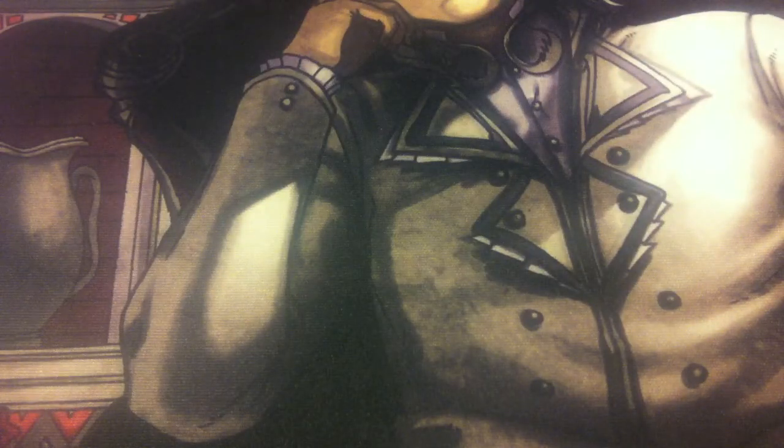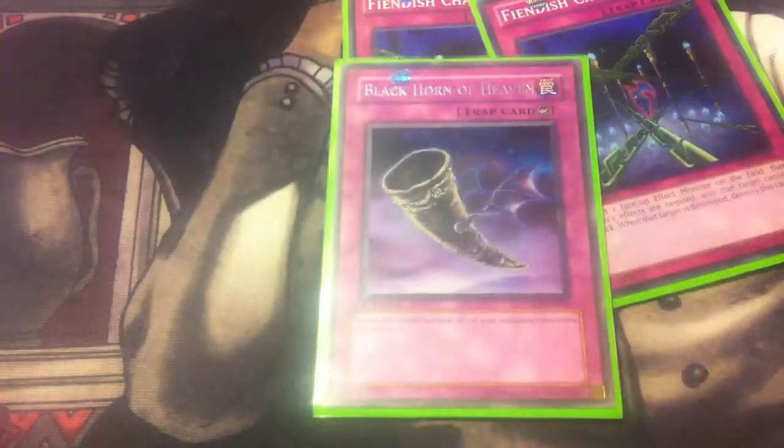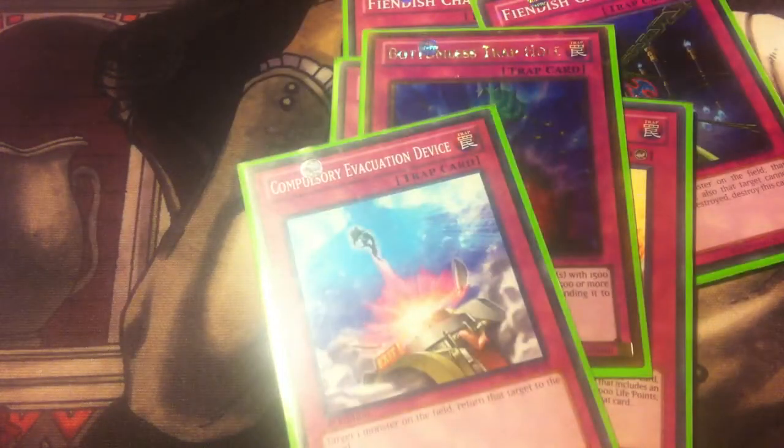Moving on to the main deck traps, I'm running three Imperial Tombs of Necro Valley — you can stop anything so long as there's a Gravekeeper monster and Necro Valley on the field when you activate the card. Three Rites of Spirit — amazing card in this deck; it lets you special summon a Gravekeeper monster from the graveyard with no strings attached. It's awesome for upping field presence using things like my Descendant twice, or special summoning the Recruiter right back to get its effect off a second time. Two Fiendish Chain, one Black Horn of Heaven, one Solemn Warning, one Bottomless Trap Hole, one Compulsory Evacuation Device, and one Torrential Tribute to end the main deck at 41 cards.